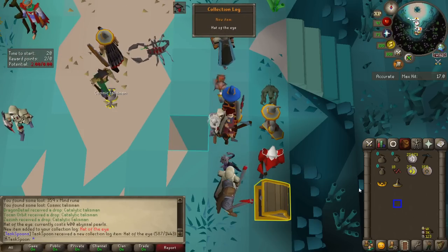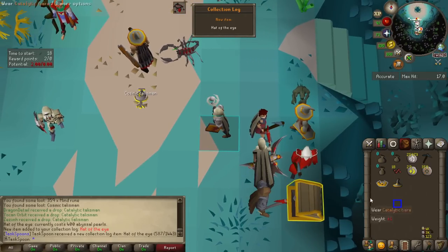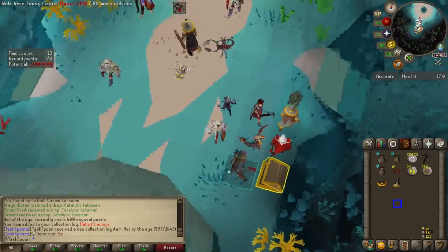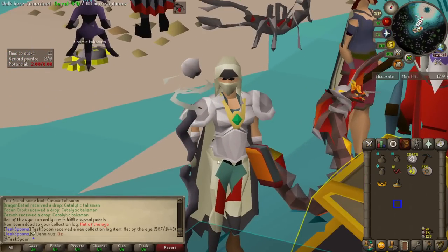12 pearls — look at that! 418 pearls — we are buying the Hat of the Eye. I went and made a catalytic tiara so I can combine it, and now it is also a catalytic tiara. Let's go get a new task.